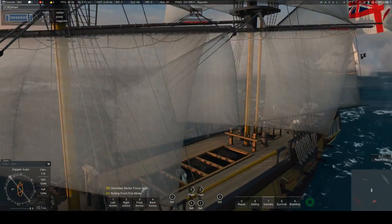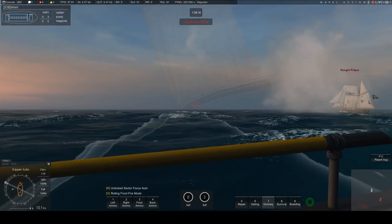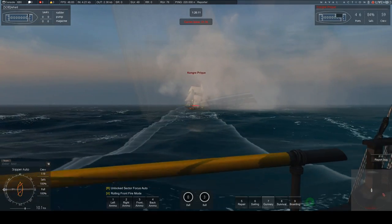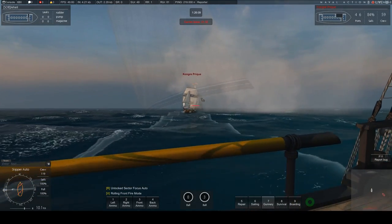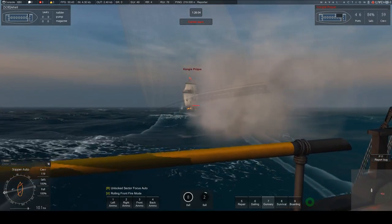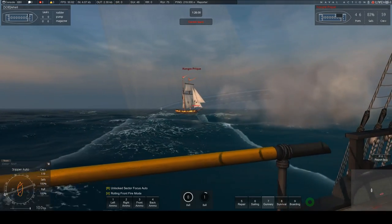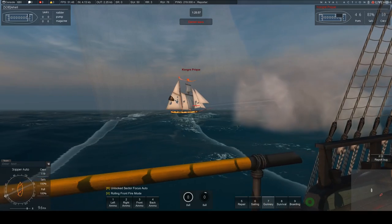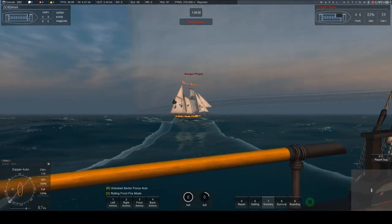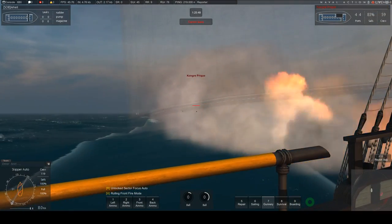In bigger battles, if you're in a little ship, trying to kill their masts is one of the best things you can do for the fleet — it won't get you many points but it really helps. You just aim at the mast, and when you hit it you take HP off it. Eventually it'll fall over. You need to be nice and close for this to be effective.